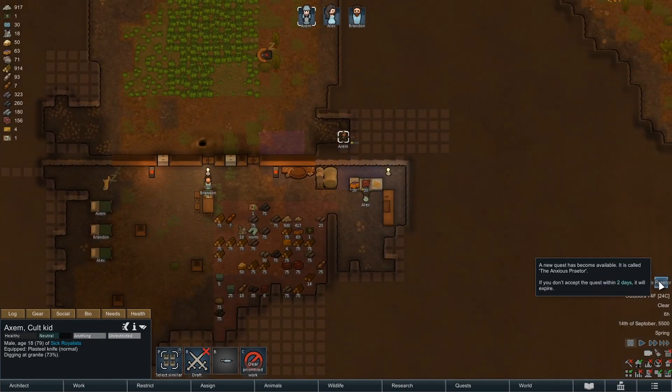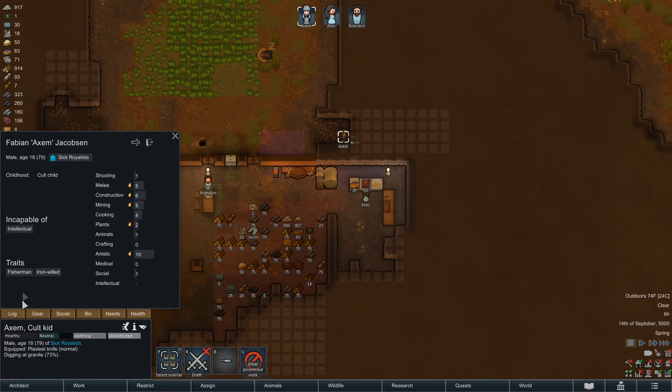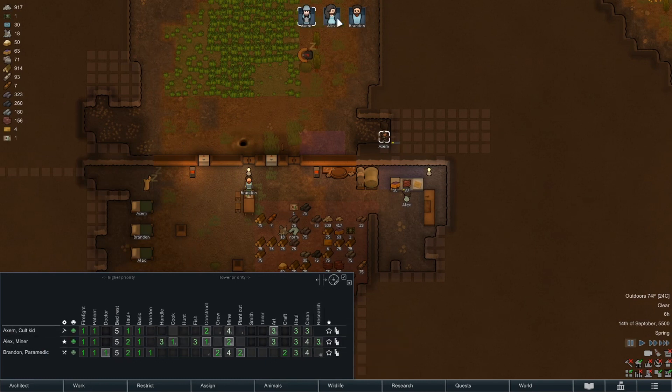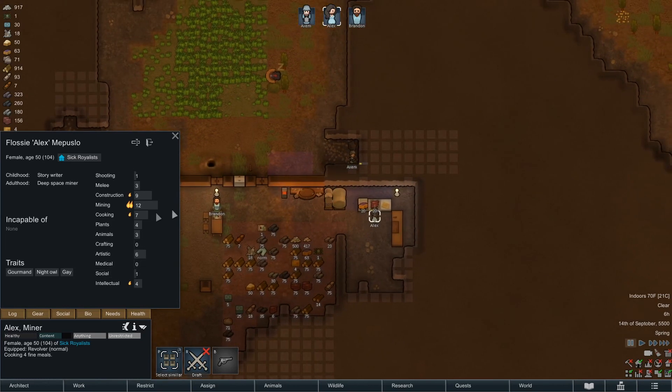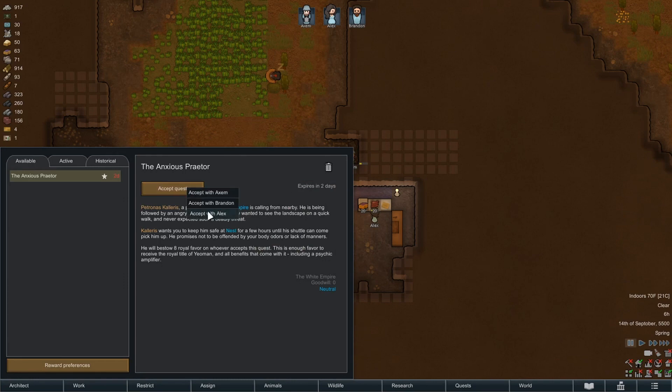This is our first quest! Who do we want to be royal? I hope they still fish once they're made royalty — they're not gonna haul or clean, so let's not use our cleaning hauler fella. Axum you're out. Alex is our cook which is a problem. That leaves Brandon — he is social, our most social person, so that's the best move. Let's go find that quest again — quest except Brandon. There you go.